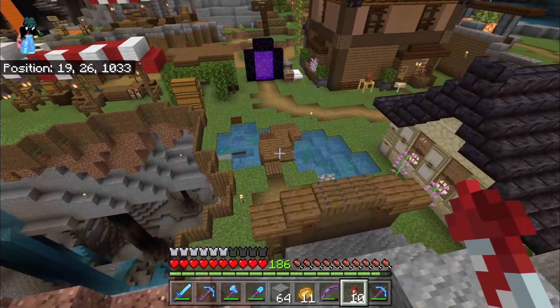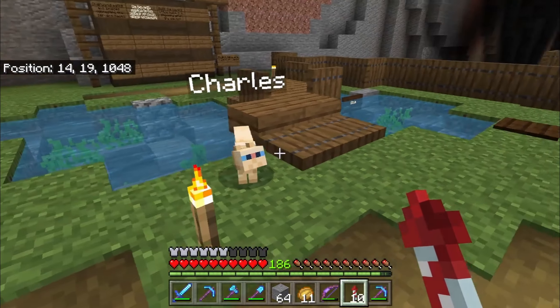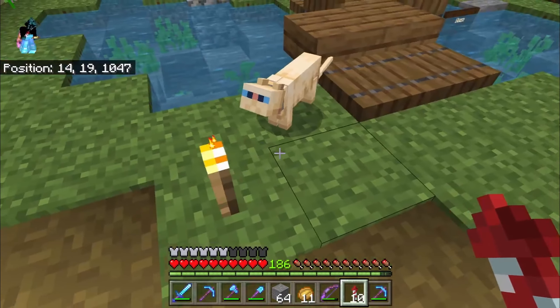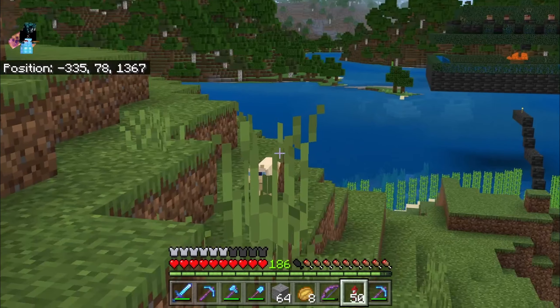Now the first step to any base is to get materials and we need wool blocks. We need to get some sheep and make a wool farm where we can actually start our season three megabase. And Charles, you're gonna help. We gotta find some sheep here in the wild. They're dangerous creatures, Charles.